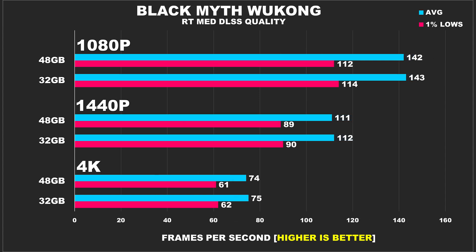I just recently beat Black Myth Wukong — this game was quite the adventure, with beautiful environments and thrilling combat. I highly recommend it if you like challenging single-player action-adventure games. In testing, we're running at 67% DLSS quality with ray tracing on medium. This demanding title shows no major performance differences, with both setups averaging above 140 FPS at 1080p. At 1440p, results hover around 111 FPS for 48GB and 112 FPS for 32GB. By 4K, the gap is still close — GPU limitations rather than RAM capacity are the primary factor.